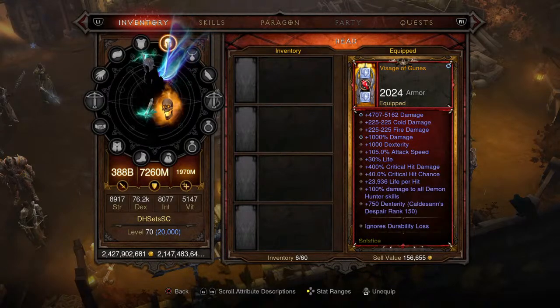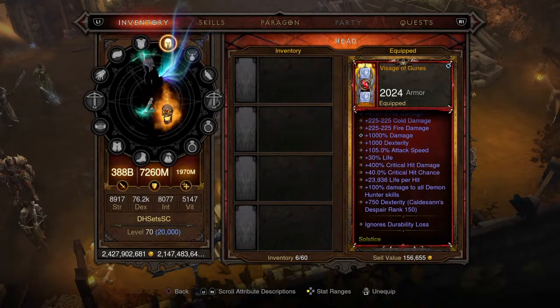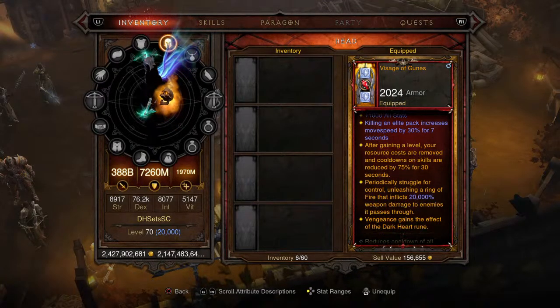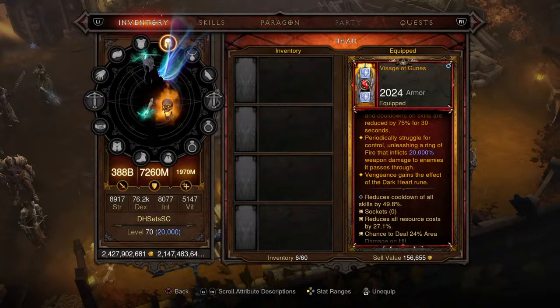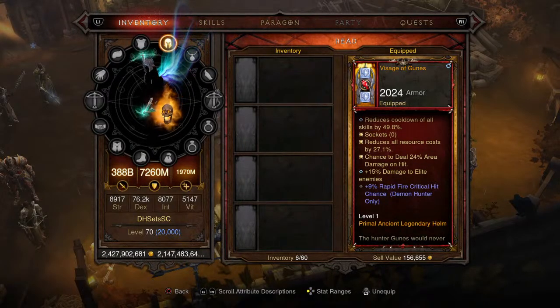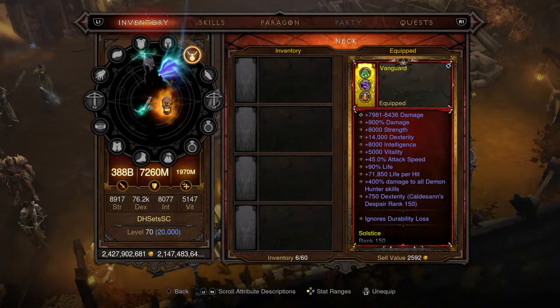For the helm we're picking up the Visage of Goons, socketed with two diamonds for extra resource cost reduction and infused with the Red Soul Shard. It ignores durability loss, has 400% critical hit damage, 40% critical hit chance, 1,000 to all stats, and the elite kill move speed bonus. Vengeance gains the Dark Heart rune effect, and you periodically unleash a devastating ring of fire dealing 20,000 weapon damage. Cooldown 49.8%, resource cost reduction 27.1%, 24% area damage, 15% damage to enemies, 9% Rapid Fire critical hit chance. Level one Primal Ancient Legendary helm.